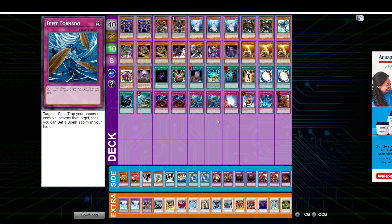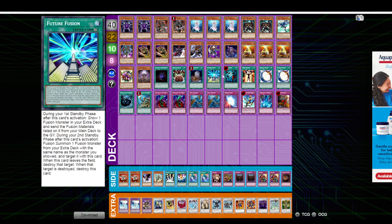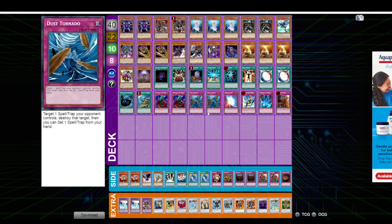So enough of the main deck. There are four cards different: double Dust, Foolish, Necro. But again, I feel that the way that this deck plays is completely different because Goldsark is not in the deck.